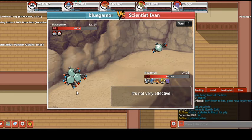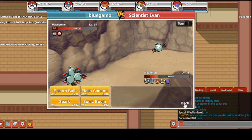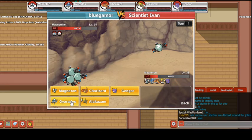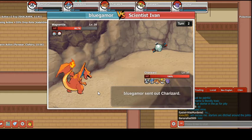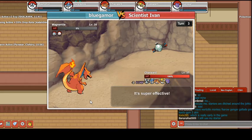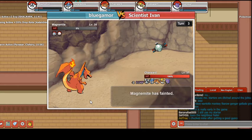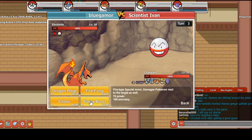Now I gotta fight Magnemites. I'm gonna switch over — let's go with Charizard. Charizard can take them down with Flame Burst for some reason. Flame Burst — there we go. So now we've taken him down. Now we gotta face up against an Electrode. Flame Burst again.